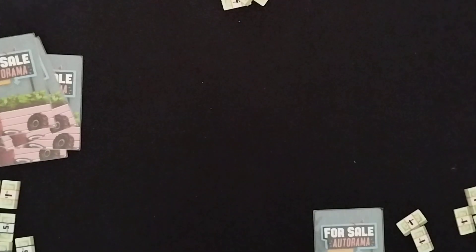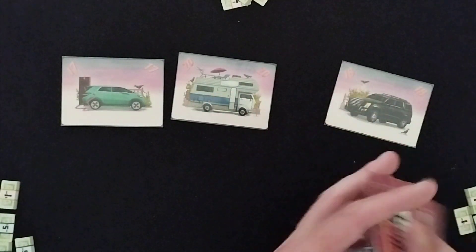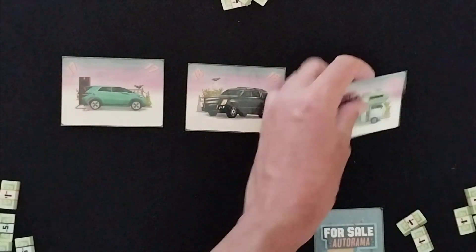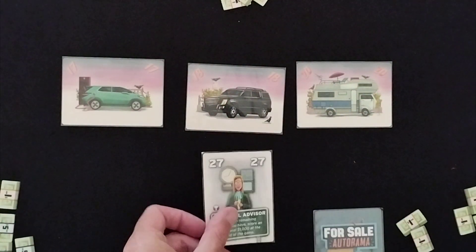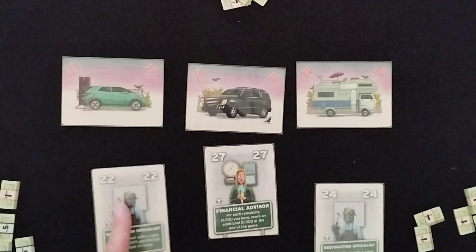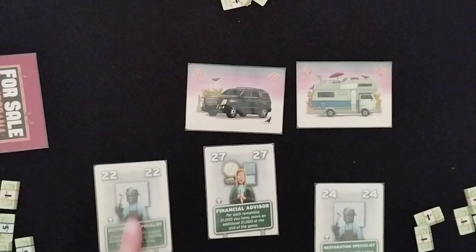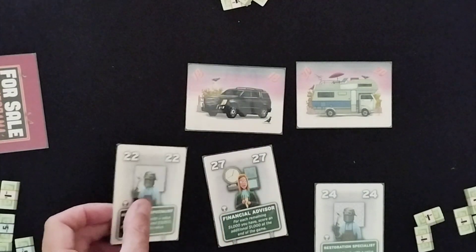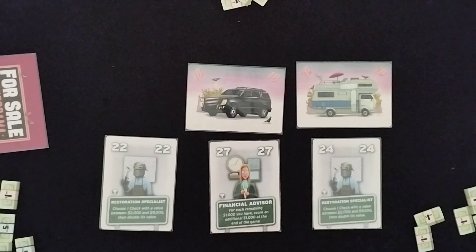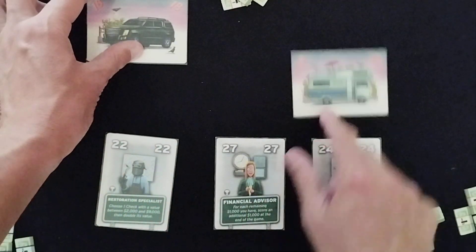Now we've obviously got a few advisor cards and we're going to start bidding with those. We've gone through all those cards and got some cash left over. We've now revealed 3 more vehicle cards. Now we reveal our cards all at the same time simultaneously. That person revealed 27, this person had 24, and I had 22. So this time round I'm going to be getting the lowest value vehicle — the 17 card — and that enters my hand. This one happens to have a grey background, so it's useful for the end game, indicated by the little trophy symbol. Unless you see a turquoise card come up, they're not used anymore beyond buying a card. The person with the highest bid gets the highest card, and the second highest gets the second highest card.